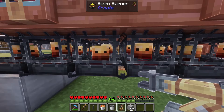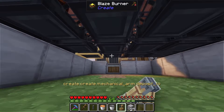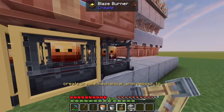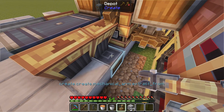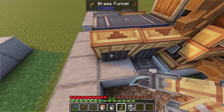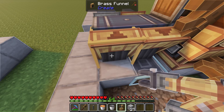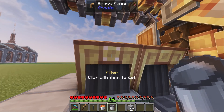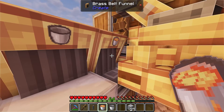Now to feed these blaze burners, we'll be using a mechanical arm to put the lava buckets in. We'll right click each of the blaze burners with the mechanical arm in hand, then right click this depot so it knows where to take the lava bucket from, and right click this other depot so it knows where to put the empty bucket back after it gets used. Then we'll place the mechanical arm here, filter this to only allow empty buckets, and filter this to only allow lava buckets.